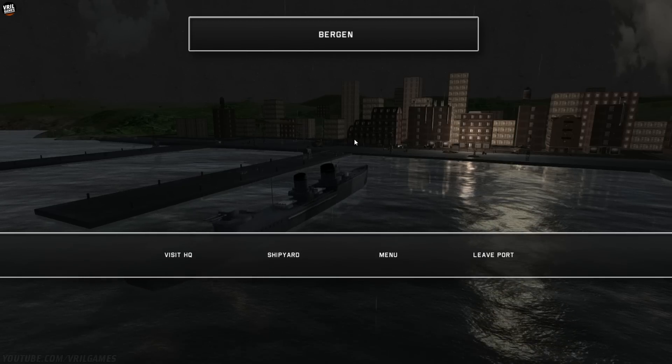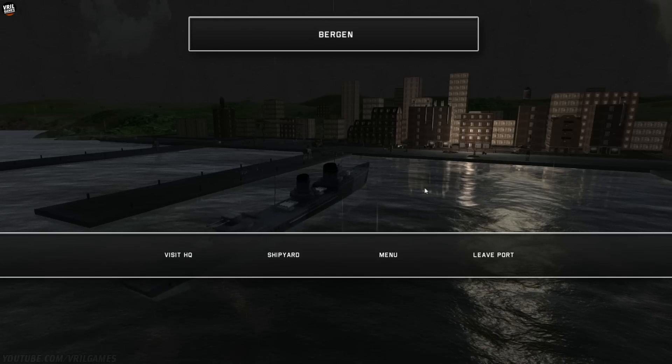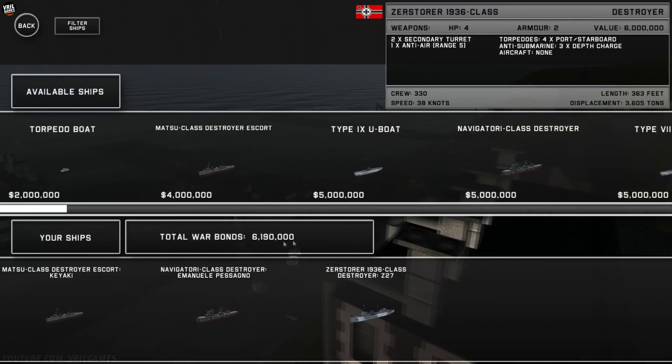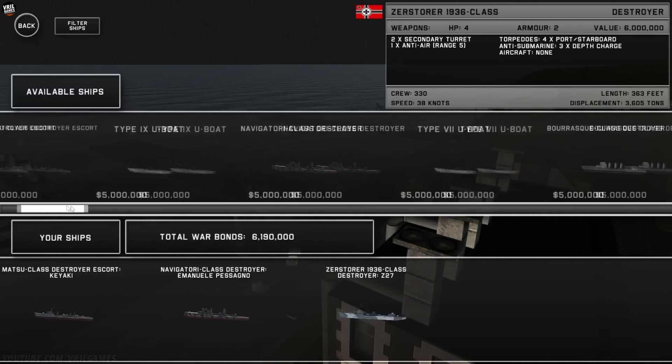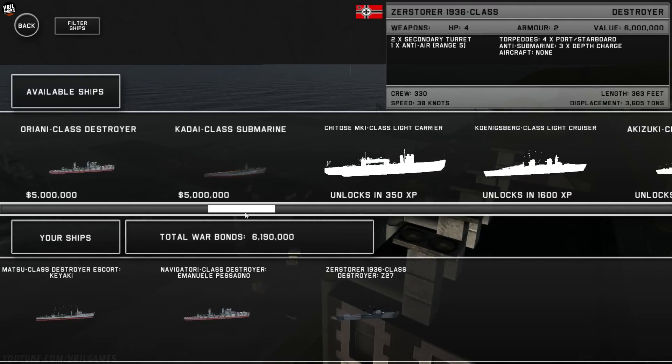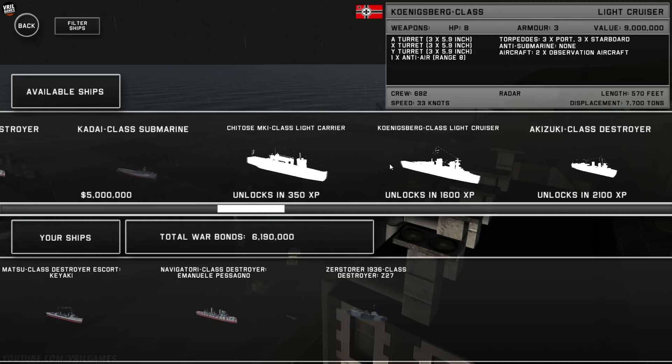Hey everybody, this is Vril. Welcome back to Victory at Sea. So we're at the Norwegian port of Bergen, and we're just saving up our war bonds, saving up XP, and we're looking to unlock the Königsberg-class light cruiser.